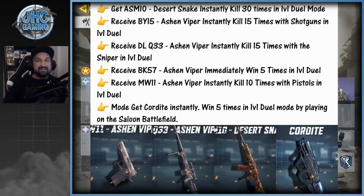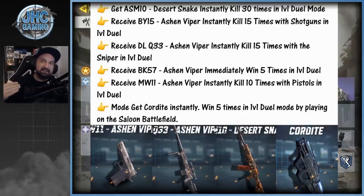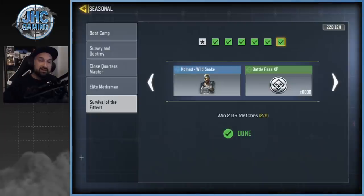According to Reddit, this is the grind event to get the free Cordite SMG: get 30 kills in 1v1 duel — and 1v1 is coming this week — get 15 kills with the shotgun, 15 kills with the sniper, 5 wins, 10 kills with pistols, and win 5 times in 1v1 duels. Then you'll get free skins as you complete the challenges. I'm not sure if it'll be a chain of events in order or if you just get gifts as you complete each reward.